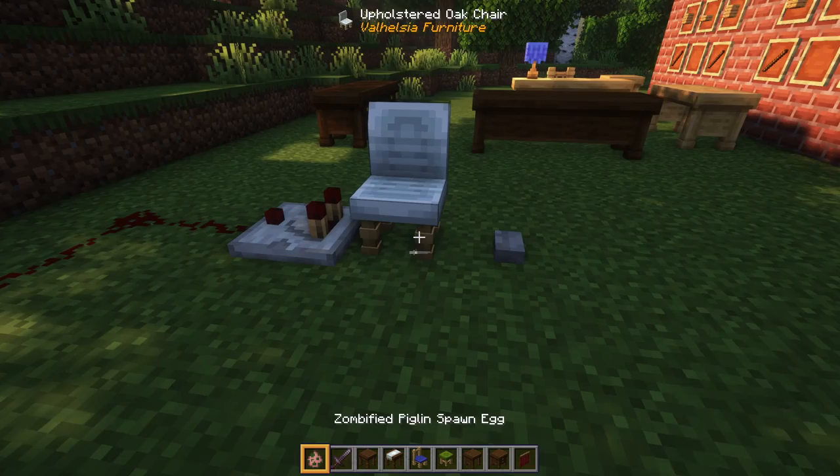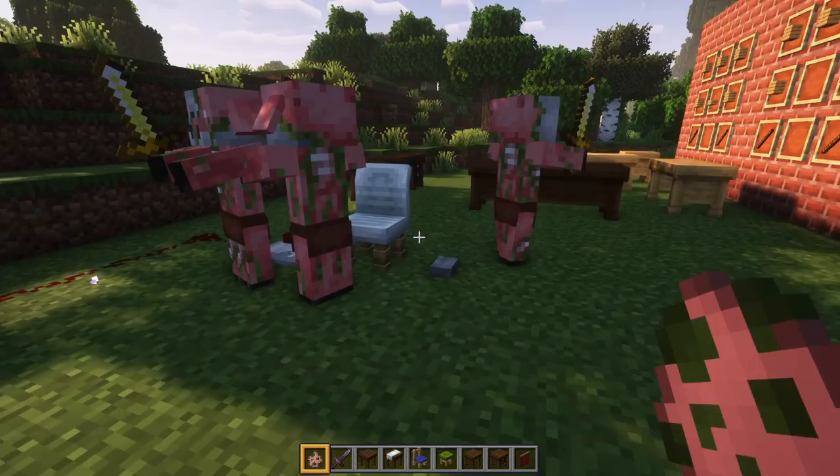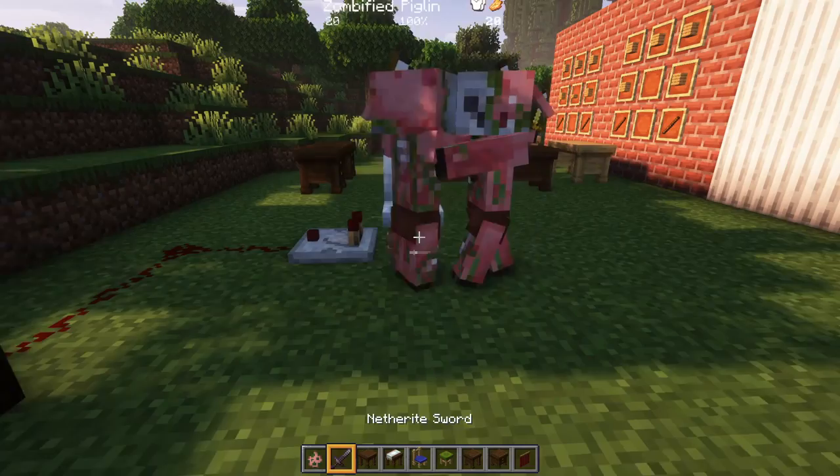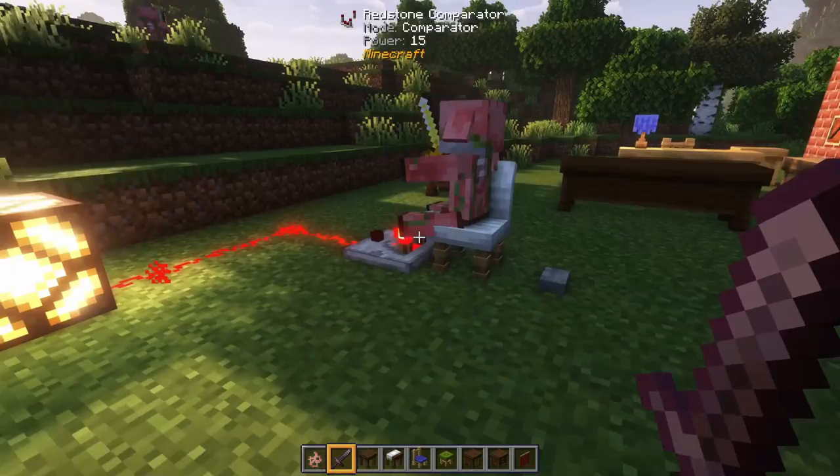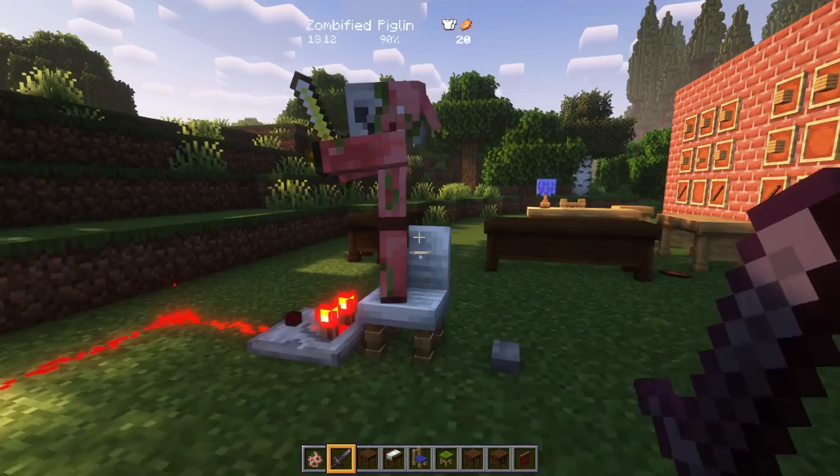Mobs will also sit in chairs. Let's see if we can get some of these guys to sit. Come on, you know you want to have a seat — take a load off. There you go. Seats work just like boats — he's stuck there. We can hit this button and come out. Let's sit down again.